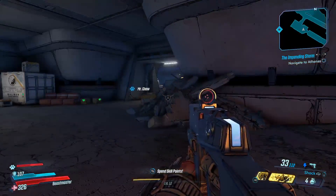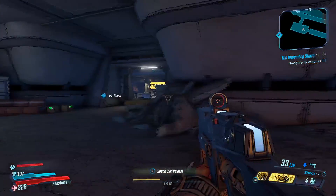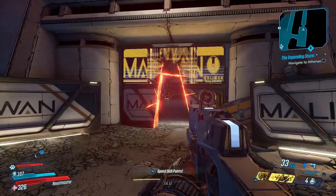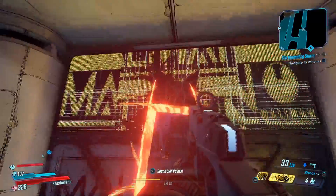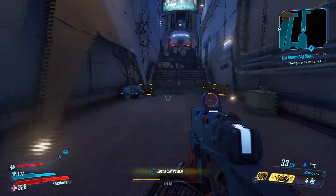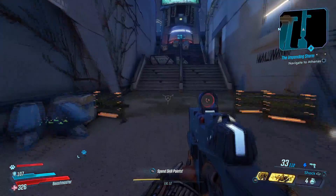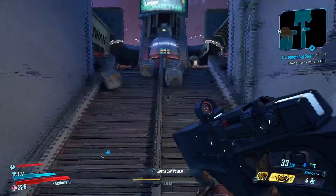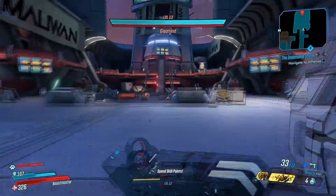Gigamind is one of the early story bosses. You'll see Zer0 — he'll cut through the door here, and you have to complete that part of the storyline in order to get here. All you've got to do is climb up the stairs and here will be Gigamind.